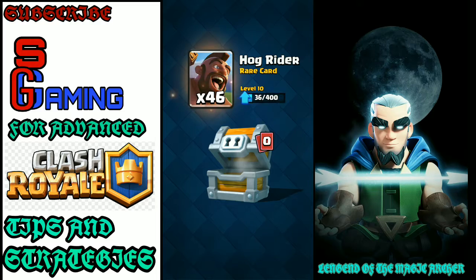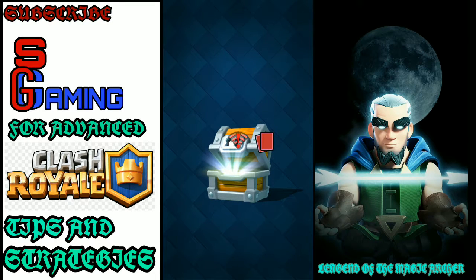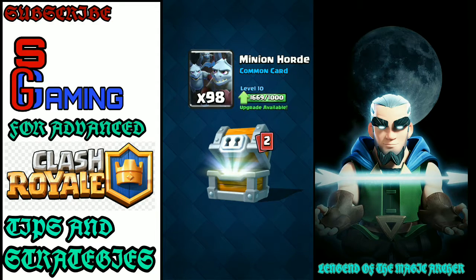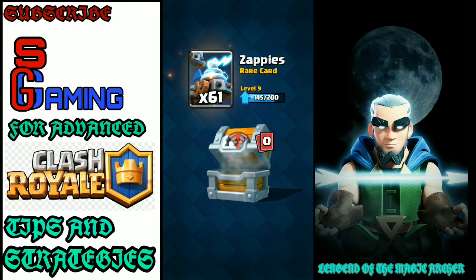Hog riders are pretty good guys — we can finally donate some to our clan. Let us open our second giant chest. Again the same gold number; I think it's fixed nowadays in chests. We got an executioner, 98 minion horde, 148 bombers, and zappies. We just got enough zappies to upgrade them to level 10!